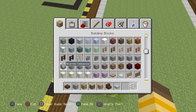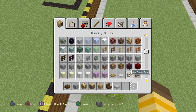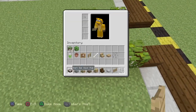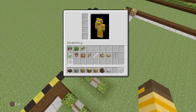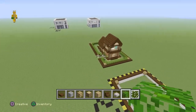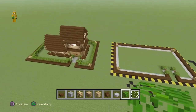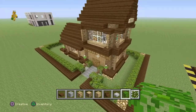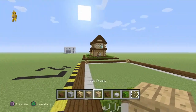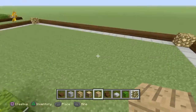Get yourself a fence gate of any kind — I'm using oak fence gates because they look better in this build. This build wasn't designed by me; it was designed by my friend, also known as Suhayb, but it was decorated by me. Anyway, that doesn't matter as long as it's a beautiful build.